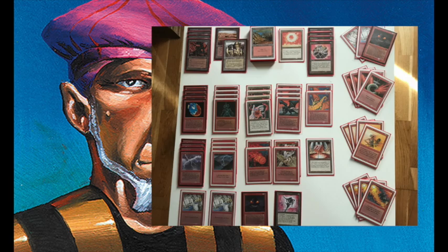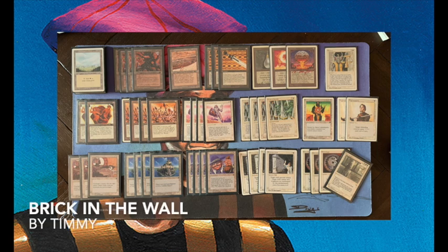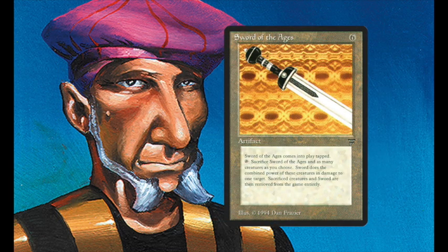Now let's take a look at my build. The deck I'm bringing to the table today is called Brick in the Wall — it's a wall deck. The idea is that you play a lot of walls for a strong defense, and then you play the card Sword of the Ages. It's an artifact for six, it comes into play tapped, and once it untaps you can tap and sacrifice it, sacrificing X creatures you control on the battlefield, then it deals damage equal to the combined power of all those creatures to your opponent or any other target.